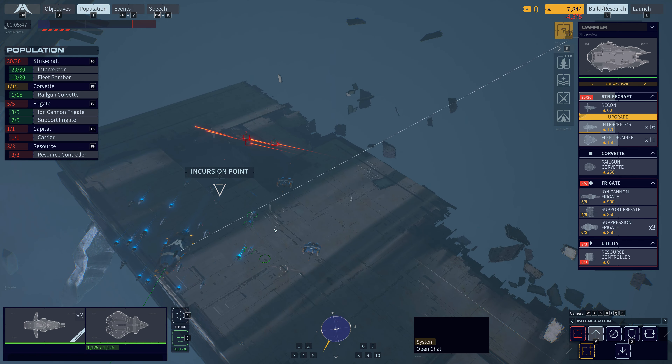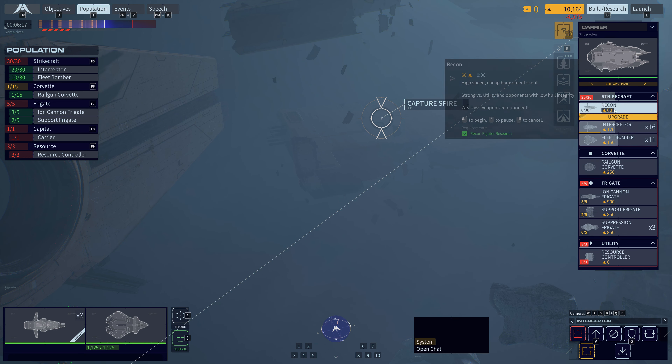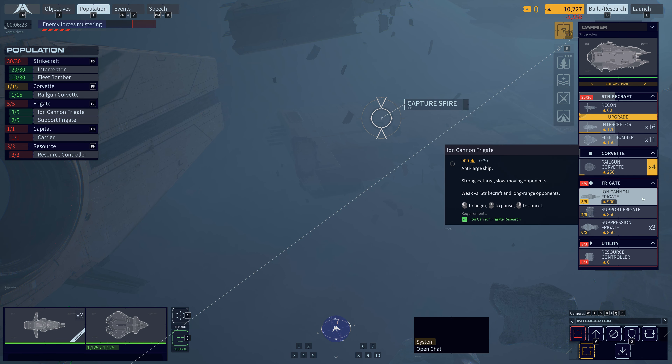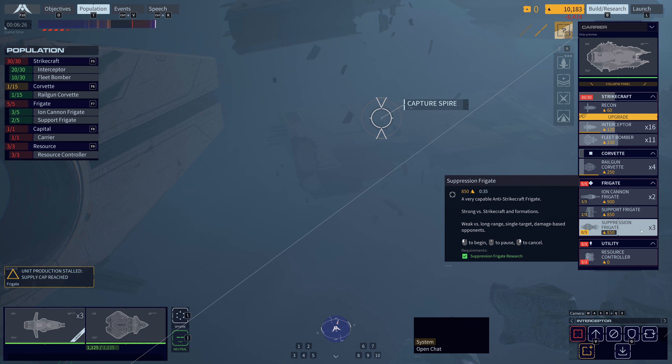Sensor alert. Hostile Frigate. ID confirmed. Heading confirmed. Adjust. Okay. Adjust for new course. Hostile Frigate on the board. ID positive. Combat alert. Ready to copy. Set transmission. The heading's set. Auto log set. All contact.